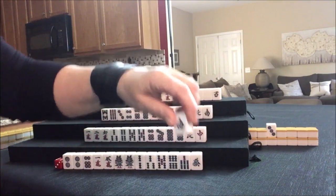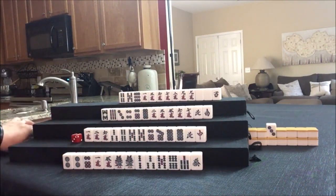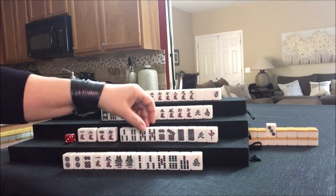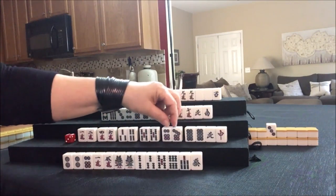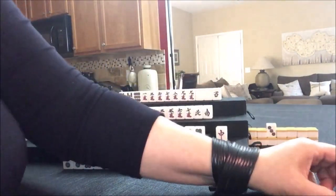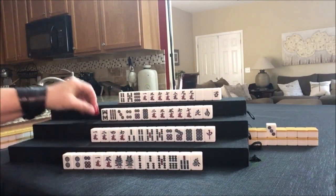Let's discard South to start. I'm going to use this to help keep track of whose turn it is. Four crack — well, that can help with Pin Fu. Potential Chi here, potential here. We have a pair and a potential Chi here — Chi potential in both of these with the pairs. Let's go ahead and get rid of the North. I like to keep my tiles together so nobody knows what we're doing. Okay, let's draw.